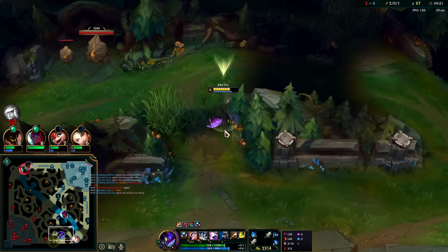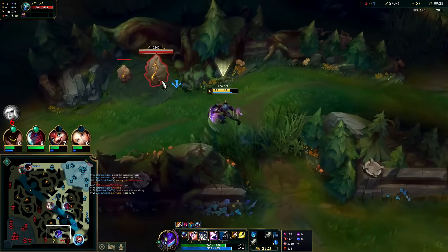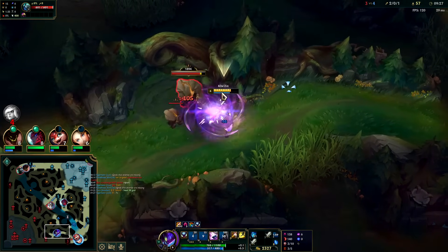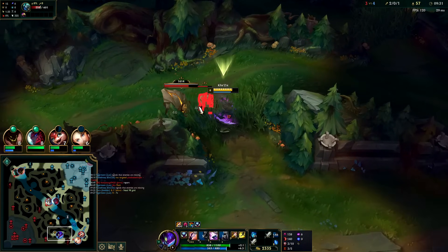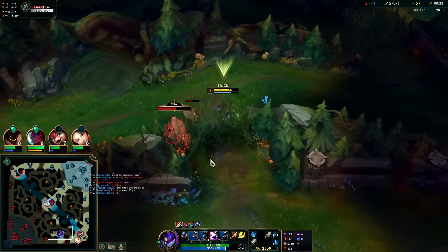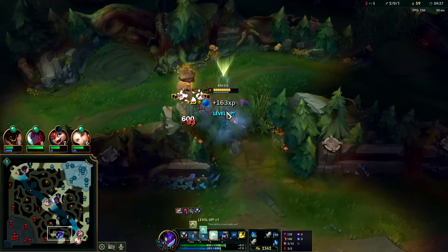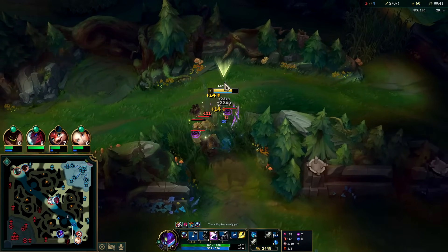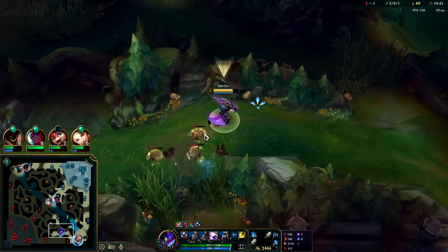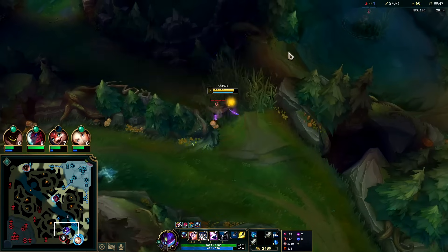Jhin's gonna be right here. I don't think my teammates are staying. I need to pull towards bush — he might ward it. I don't want to smite the small one because it'd suck if he steals the big one. My top side camps are definitely gone — the fact Volibear isn't here, it's not even a question. They're just gone, it is what it is.